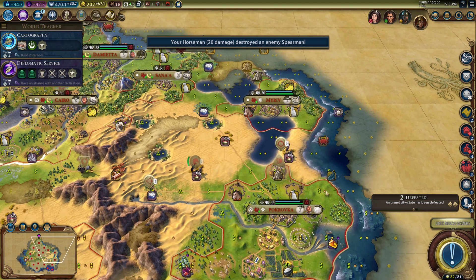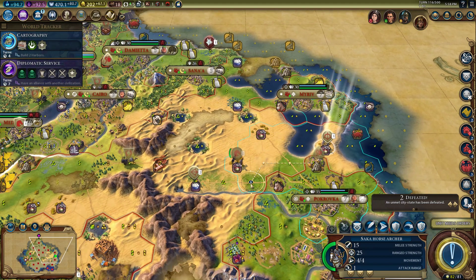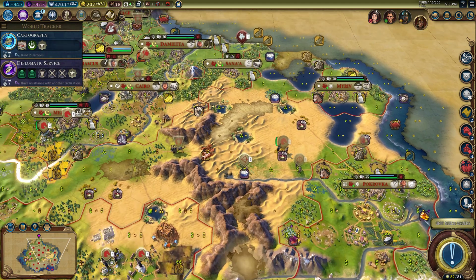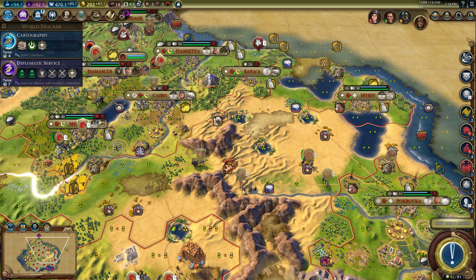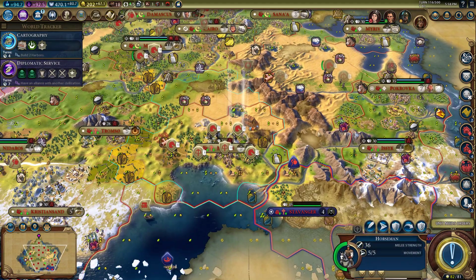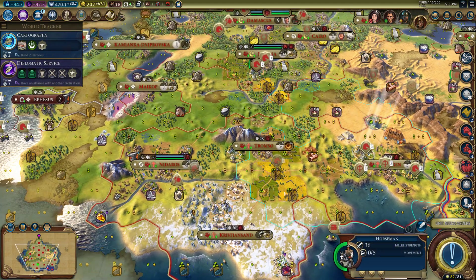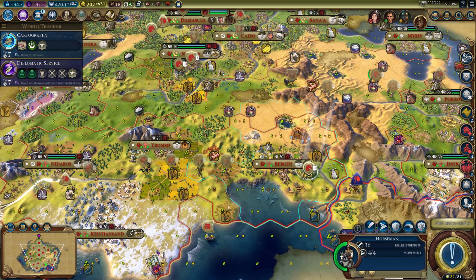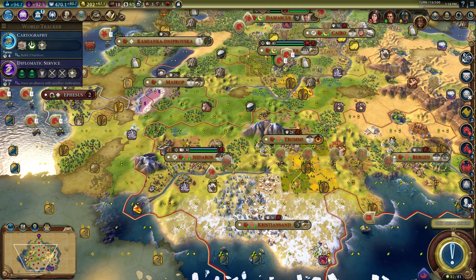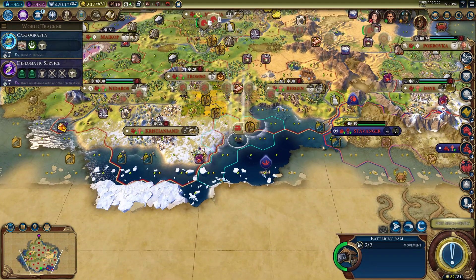Alright, we've got to fix some of these tiles — obviously the horses, the cattle, whatnot. And the barbarians have been dealt with, so that's good news. We're getting 67 gold per turn. I may just upgrade this archer as we're running through once he gets back into territory here. These horsemen get some nice movement now. You do not get to move as far, unfortunately — that's okay, you're still a good boy, we still believe in you.